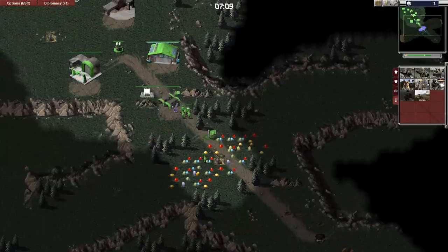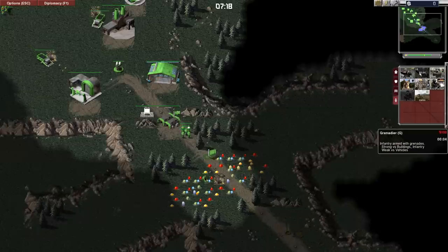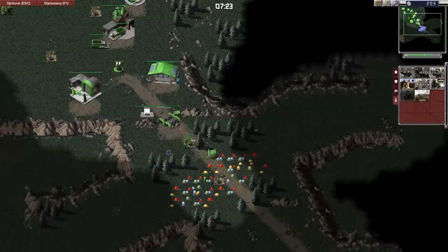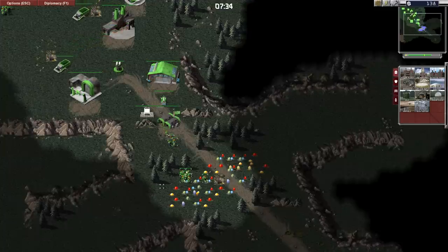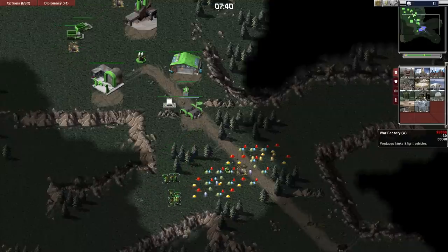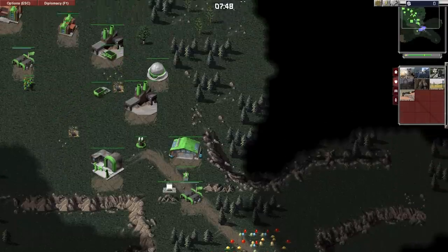The more that you build, the more that it accelerates that build process, but you have a primary building where the stuff usually spawns. So I'll build one here - there's my primary building, and that's where my stuff's going to come from. I'm going to build ten grenadiers there and they're going to spawn from there, slightly quicker than they otherwise would. It's a little bit easier to manage. And I think maybe that's why Command & Conquer was so popular - you can have very high-level play in it, but it's also quite easy to get into.